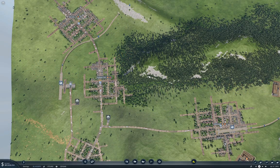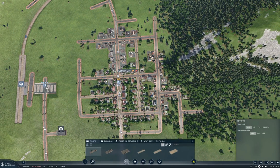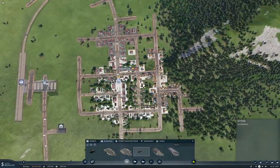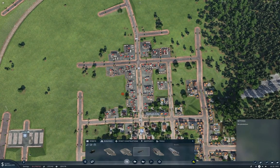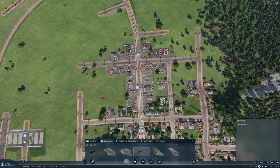Welcome back to Longland in Transport Fever 2. This time around I'm getting the final construction materials delivery set up here at Gotham City. First thing we're going to need is a local delivery in Gotham for the materials, which is going to require a drop-off station. It looks like it'll need to drop off right about here.